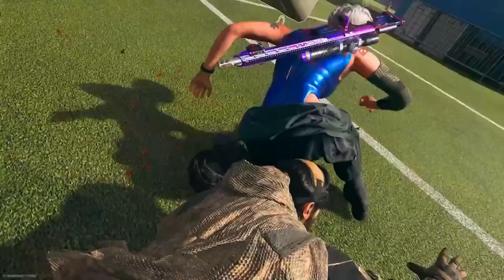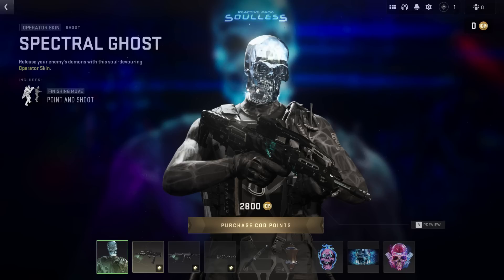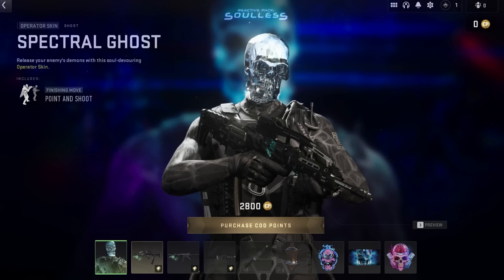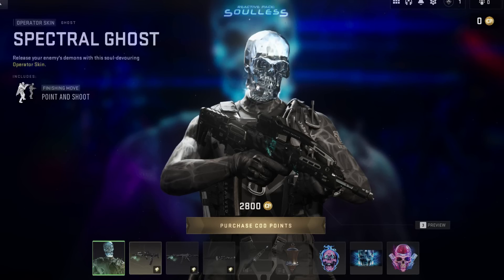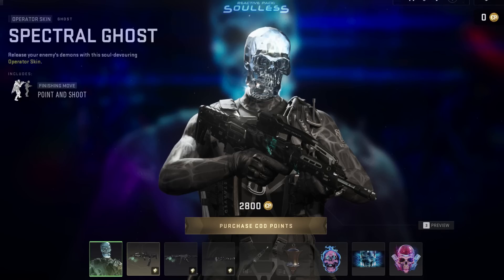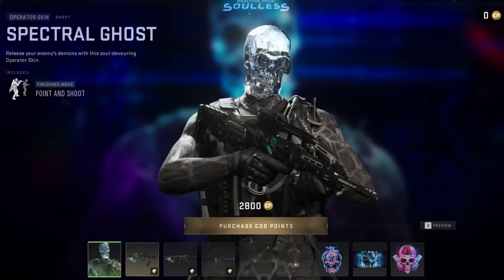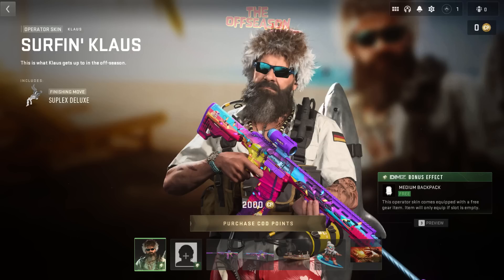The Izzy operator is now available in the store. For upcoming bundles: on the 26th we'll receive our reactive pack for this season — the Soulless — costing 2,800 COD points and coming with four weapon blueprints. He'll be reactive, dropping a soul orb after each elimination that your weapon consumes, with a little animation effect. On the 28th, Cyber Riot number three arrives as a tracer pack for 2,400 COD points. Finally, on July 30th, the last bundle of the season will be Klaus' The Off Season. After that, we'll wait for the season five update to bring new bundles and cosmetics.